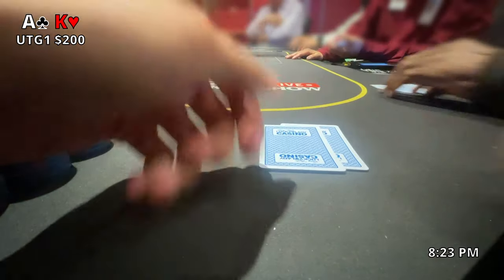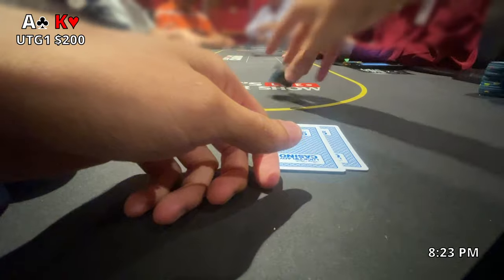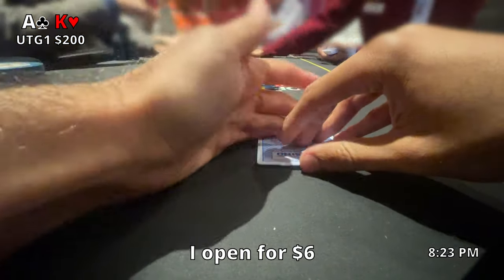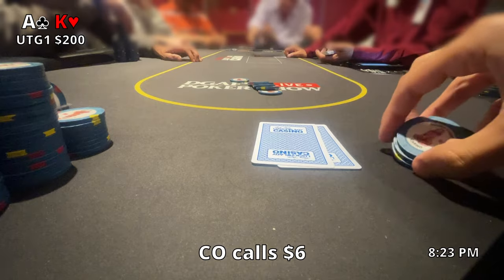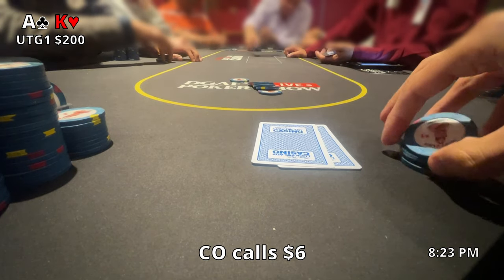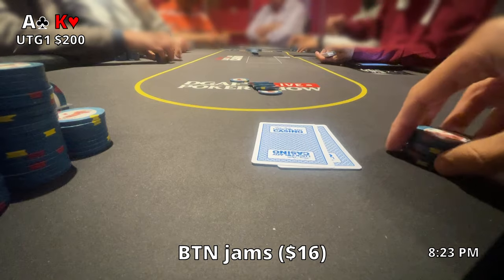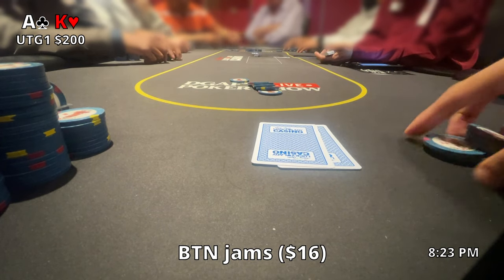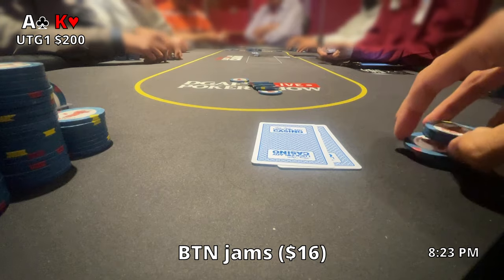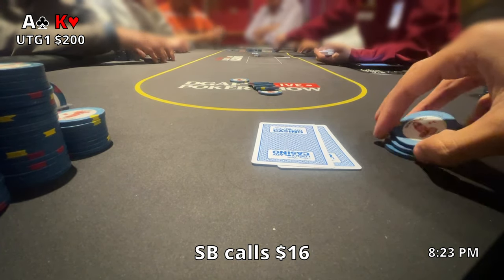One of our first hands of the night, we pick up Ace-King offsuit under the gun plus one with about $200 behind. I do a standard open raise to $6 and the cutoff calls. It feels great getting a premium hand this early in my session. It feels even better when I see the button jam for effectively $16 — kind of a dream position for me. I definitely wish he had more in his stack.